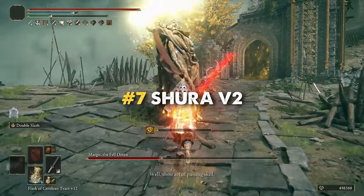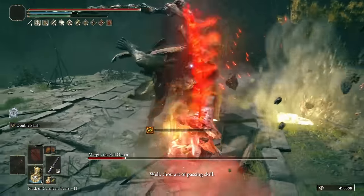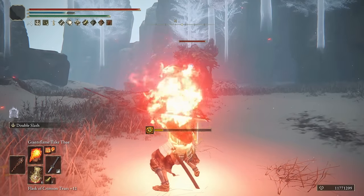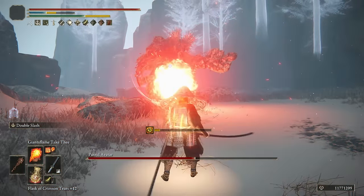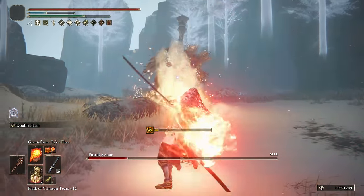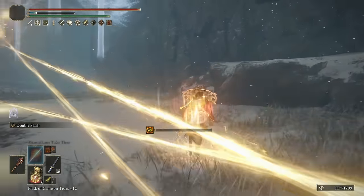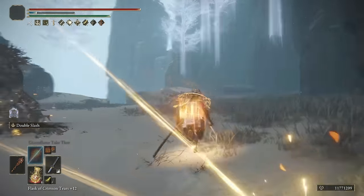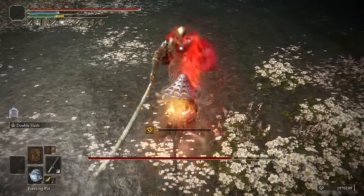As 7th place on the list we have the Shura V2, an alternative version of my Shura build for those who wouldn't like to play with the Rivers of Blood. The main difference of this build with the original Shura is the stats distribution. As weird as it sounds, this one is a Dexterity and Faith build, while the original was mostly an Arcane build. This way we can use a lot of fire incantations giving a completely different vibe to the build. The fire damage from the Bloodflame Blade will scale from Faith, not from Arcane as it was with the original build.